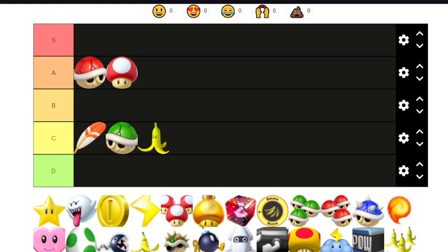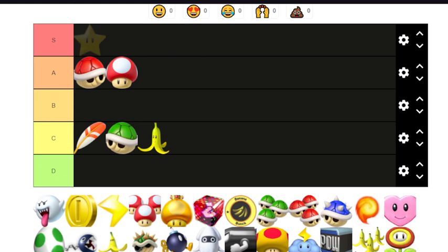Now we have the superstar. That's automatic S tier — certainly one of the best Mario Kart items by far. Invincibility for a small duration of time. No argument from that.